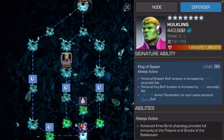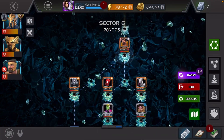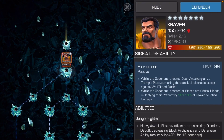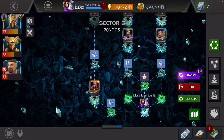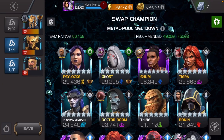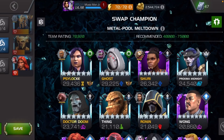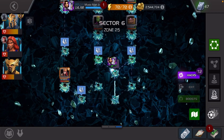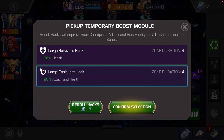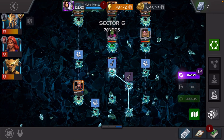Look at this — 137,000 attack, 1.8 million health. What's Craven got? I've never even looked at this before. 1.9 million health — okay, it's not that bad. Let's just go into it. I will be switching somebody out. I have Rank 5 Hercules but I haven't really been using him. We're gonna do the 20% attack and health boost — that's crazy. Let's go in.